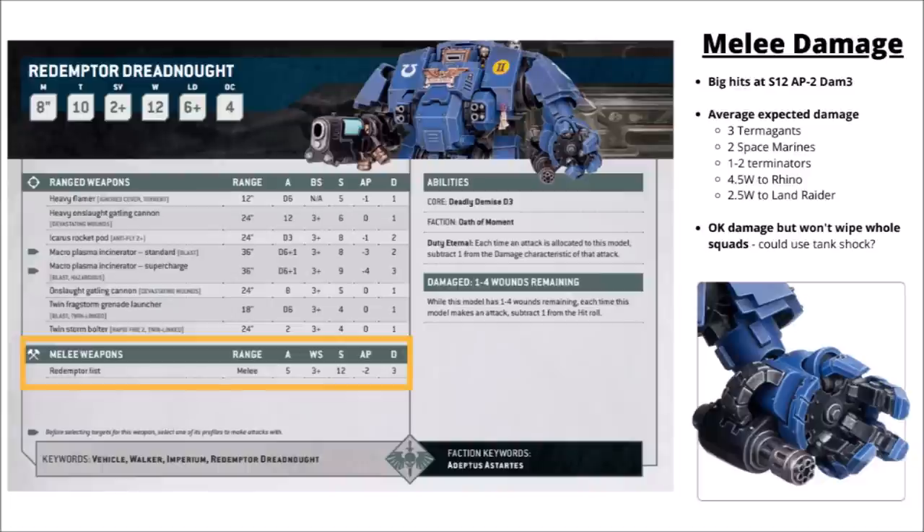In combat, the Redemptor Dreadnought hits with its Redemptor Fist — five big hits with Strength 12, AP minus 2, and Damage 3. Overall it still has a lot more ranged threat compared with melee threat. In combat it's going to be better against medium infantry or tougher, as the attacks feel wasted against hordes like Termagants. The Tank Shock Stratagem is kind of nice — 1 CP, usually throwing 13 dice at the enemy target, and every roll of a 5 plus deals a mortal wound. That damage often outpaces its regular damage against the vast majority of targets, so it could be worth it if you really need to make sure a squad gets wiped out.